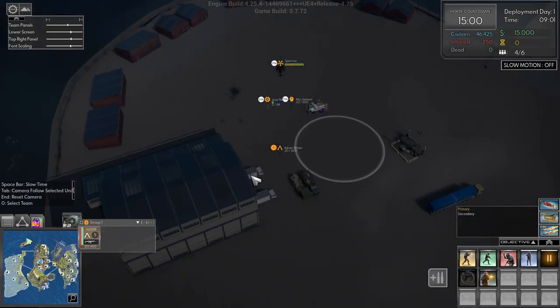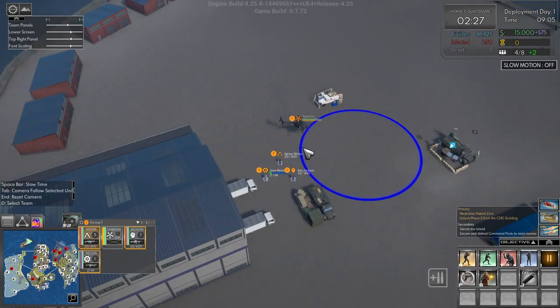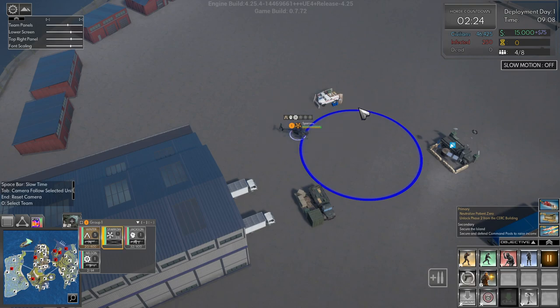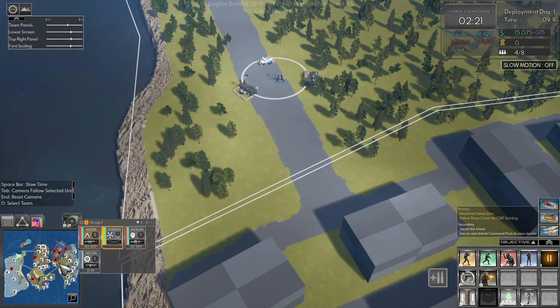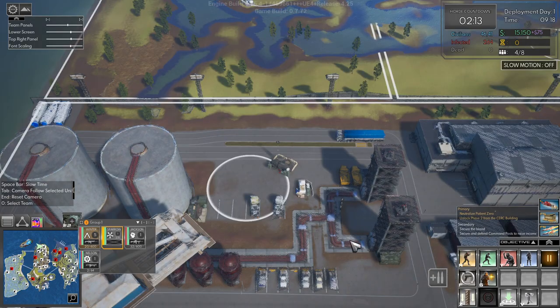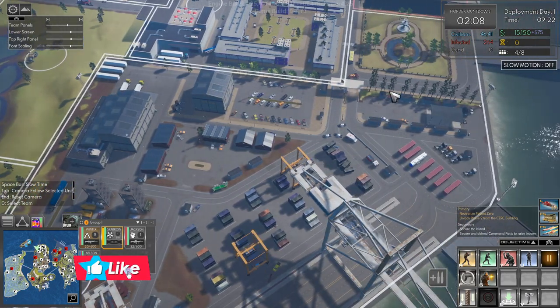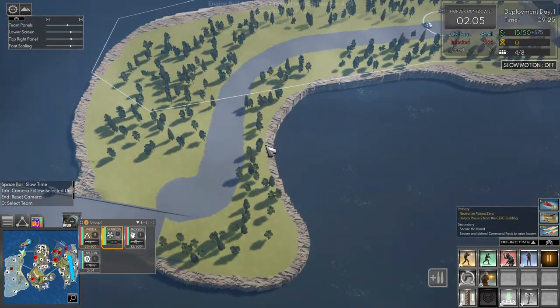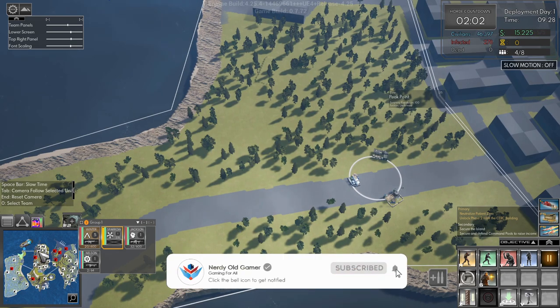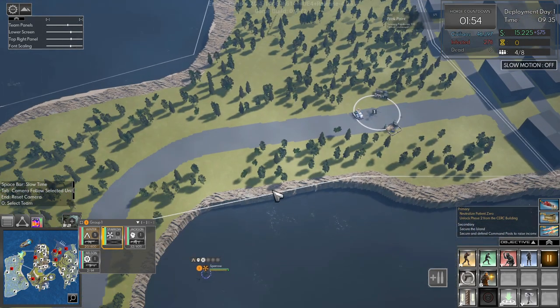We are not staying where we're starting — we're moving over here. Up here in the north we have this area which is fine, but the next one is really hard to hold. There are holes in the fences everywhere, and the infected — Chelsea — is really aggressive here, so I think we'll start over here instead.